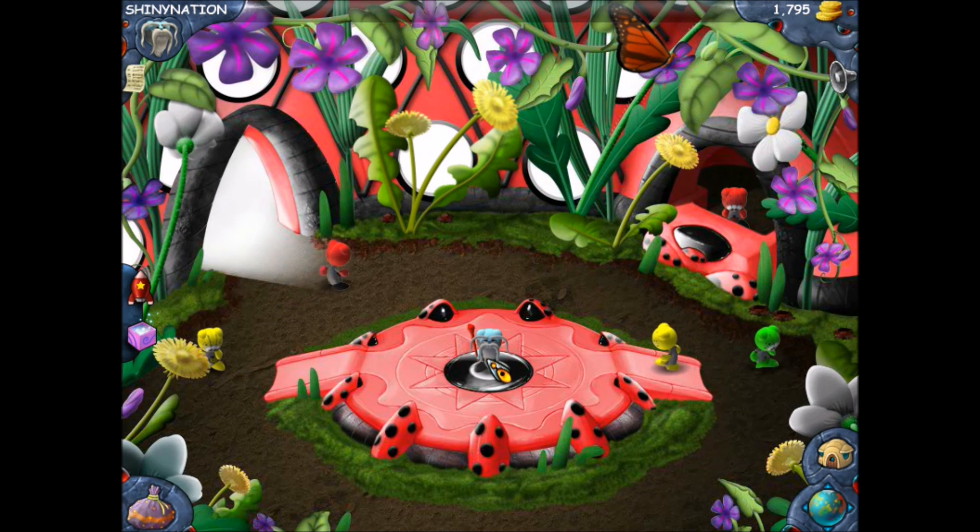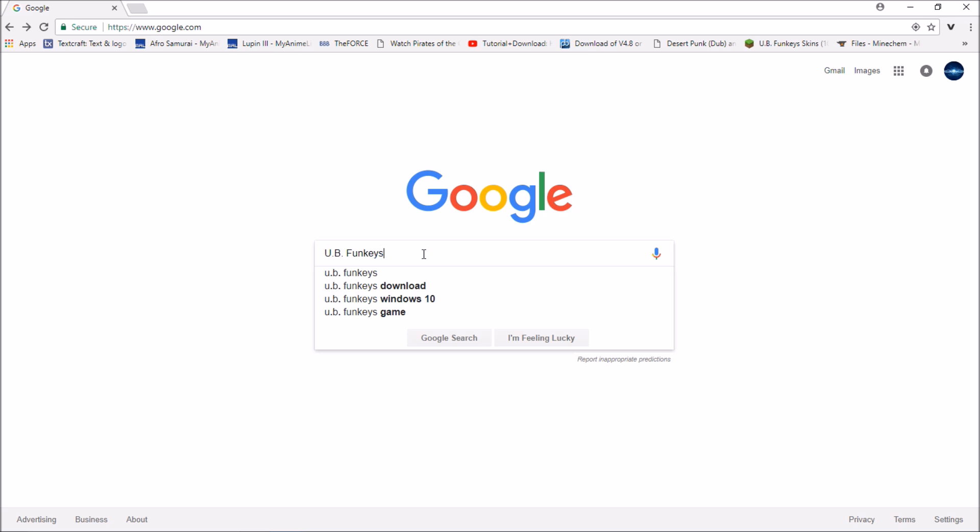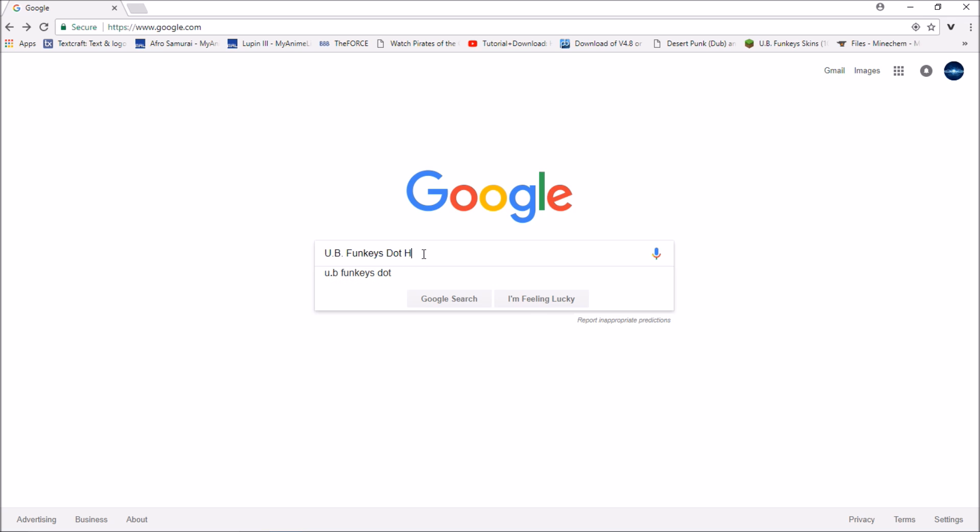Let's head over to Google. I will show you the hack that you need to download from Google in order to install into this. So what you're going to want to do is come to Google, and in the search bar you're going to search up UBFunkies — make sure all the caps and all the periods are in there — Dot Hack.